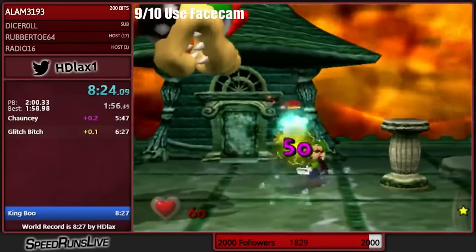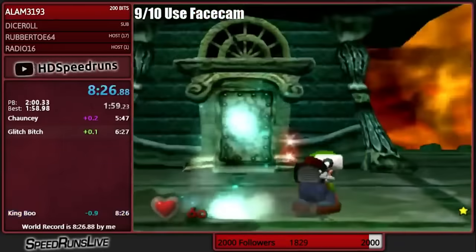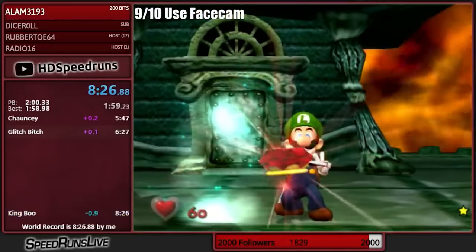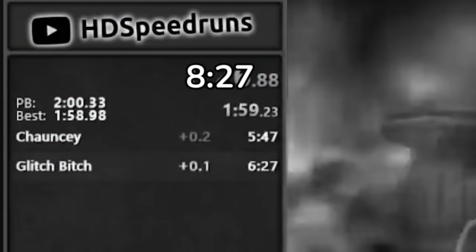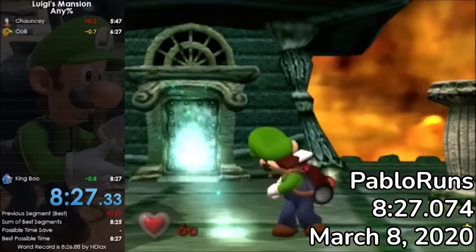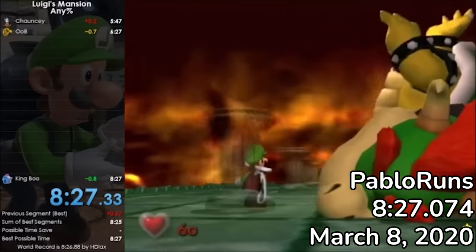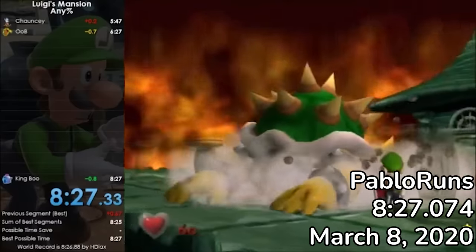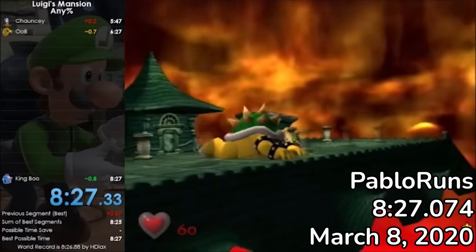In a hilarious turn of events, a month later, Shift would retime the top four runs on Any% and discovered that HD's 8:26 was actually an 8:27, as he had split quite a bit early, and that Pablo's 8:27 was a fraction of a second faster. So, Pablo was the true world record holder, and 8:26 had yet to be achieved.